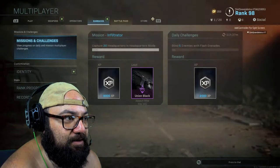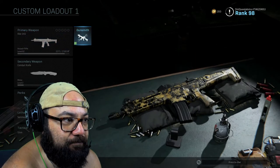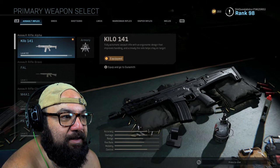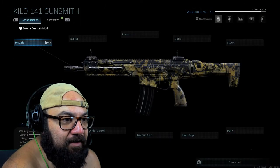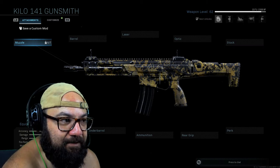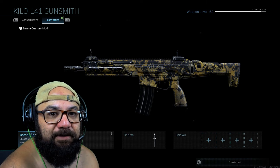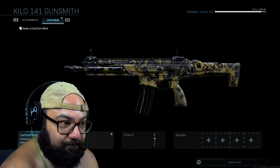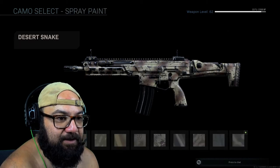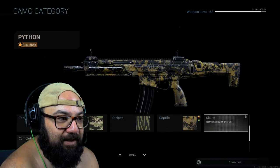I want to jump into a game. Currently what I've been using is the Kilo 141, which I think is a riff on an H&K rifle. Looks like it to me anyway. But so what happens is when you're playing the game you get skins like the one on here now - camos and things that you can put on. There's a bunch of different kinds of things you can put on, and to earn them you have to do particular things in the game.